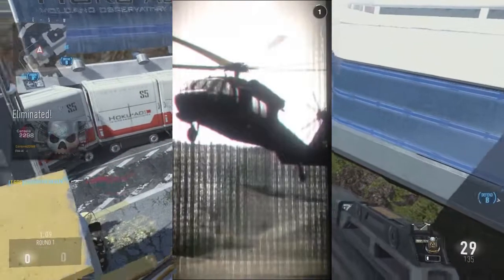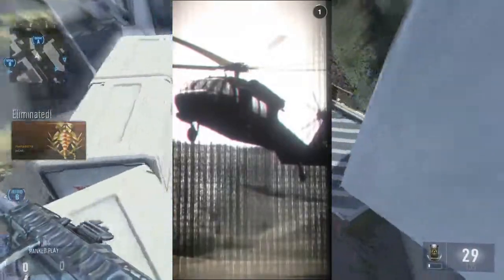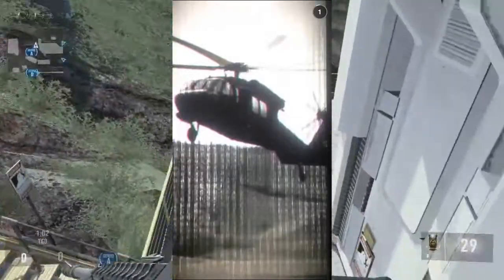On screen now guys, you are looking at an updated thing within Black Ops 2 that got put in earlier this week. It's a Snapchat picture — I don't know how to use Snapchat myself — but if you put it onto your phone, you end up going to a video, like a Call of Duty Snapchat thing. Moving on, on this screen now you can see a helicopter in black and white.